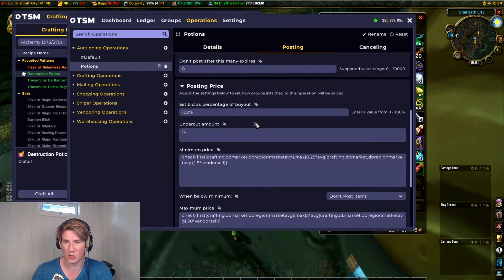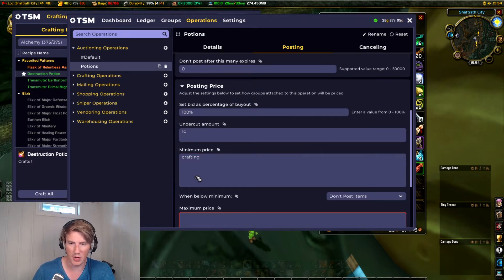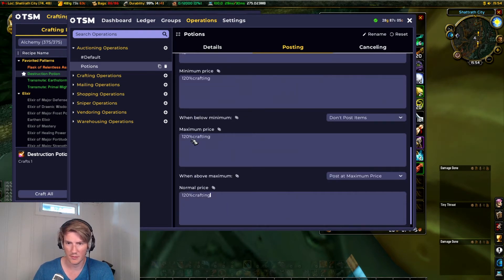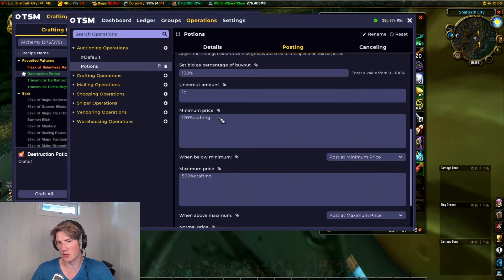We'll make a new operation here for potions. Generally speaking I'd have 120% crafting as my minimum price — that's my go-to for crafted items — and then I usually set it to something like five times or two times crafting cost. But this is gonna overvalue things because I'm actually getting 1.2 flasks every time I do a craft. That means my actual crafting cost is the base crafting cost that TSM calculates divided by 1.2. So we can just divide this by 1.2.